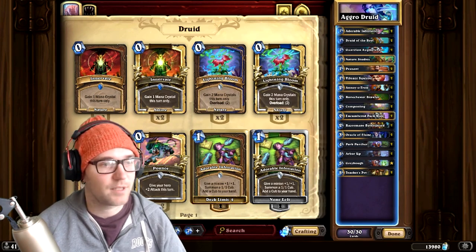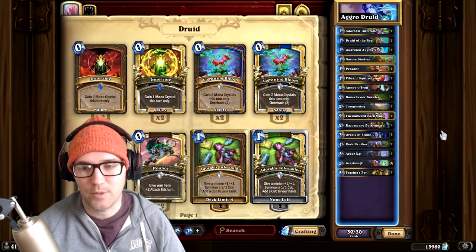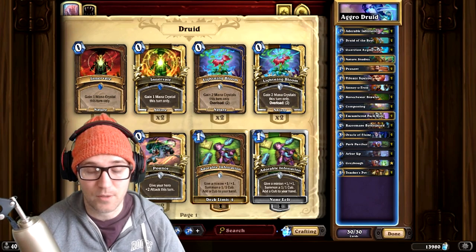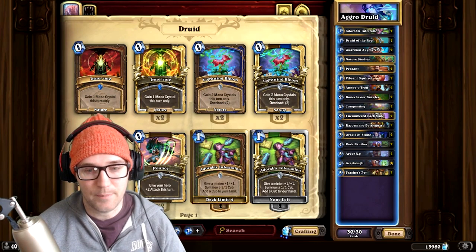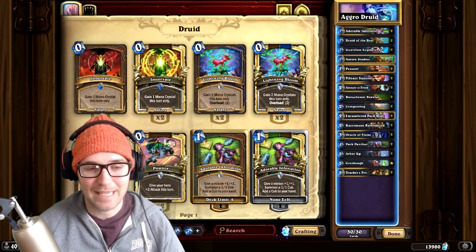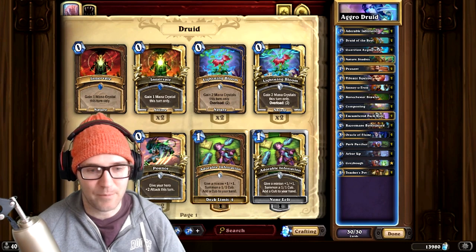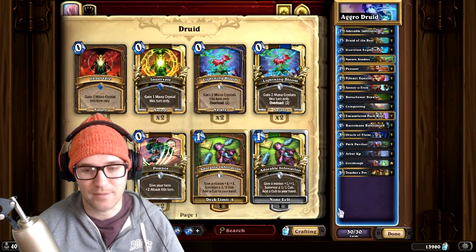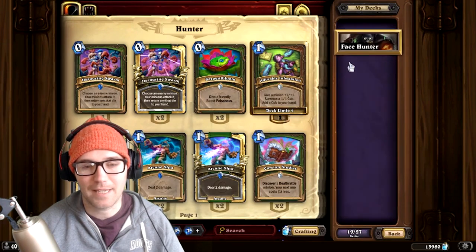I really like Nature Studies for the flexibility — you can do things like composting and there are a lot of really cool plays with that one copy. Agro Druid is probably the absolute best deck to climb with right now. Players are getting number one Legend with it left and right; it's farming so many decks.